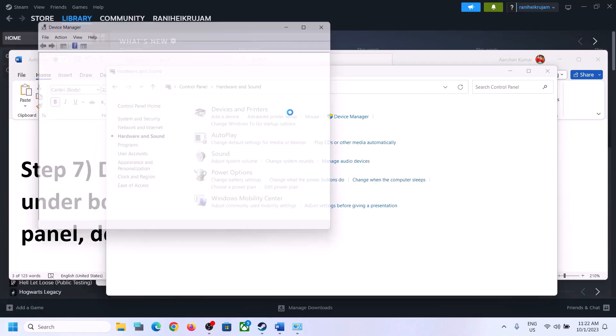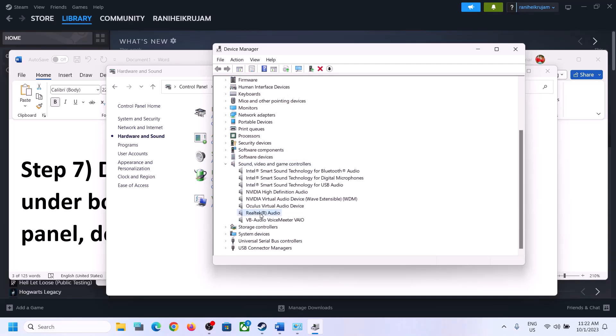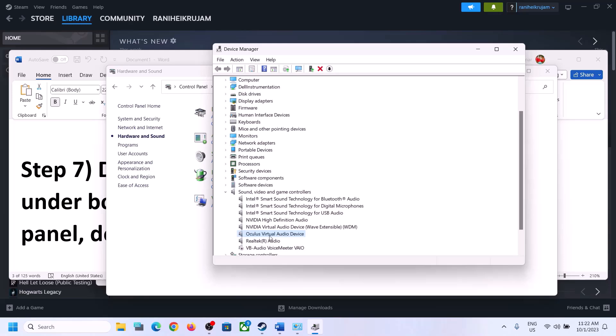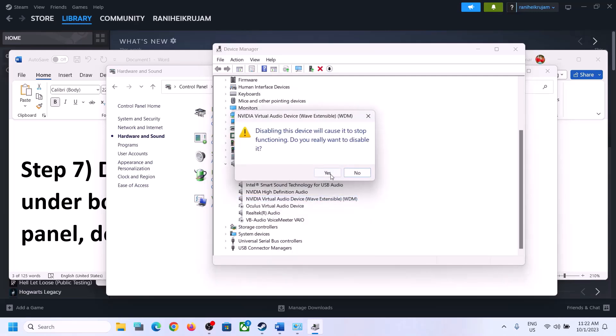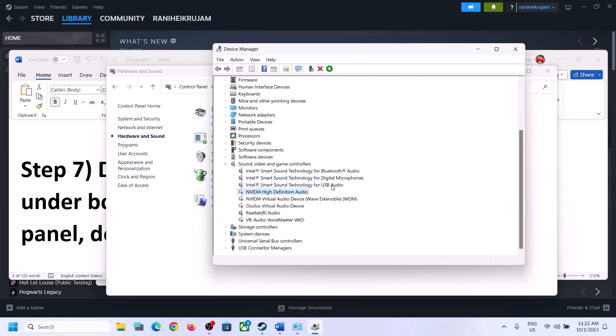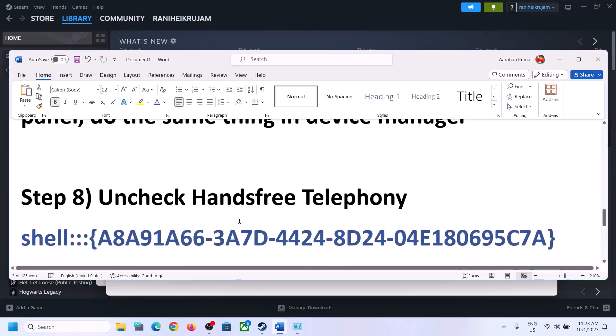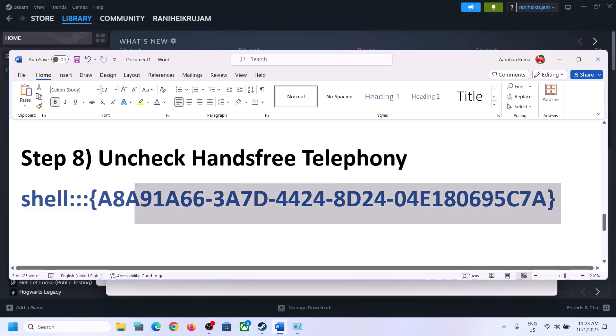Now do the same thing in Device Manager. Right-click on the Start menu and click on Device Manager. Expand Sound, Video and Game Controllers. Make sure only the audio device you are using is enabled. In my case it's Realtek. Disable VoiceMeter, Oculus, NVIDIA, and any other devices you are not using. Then launch the game and check.